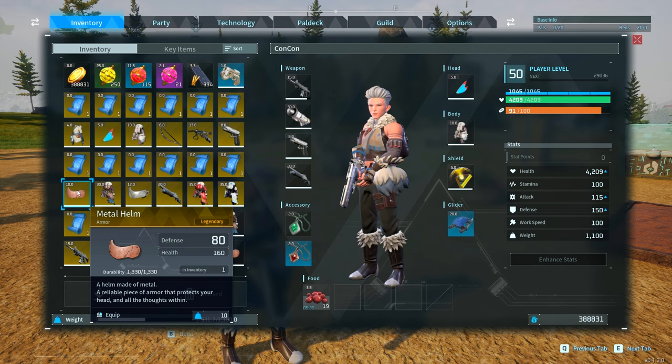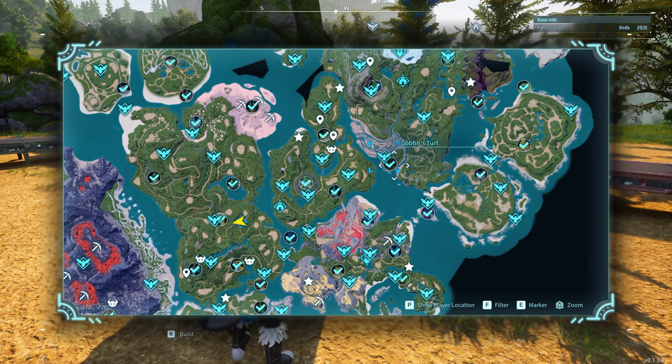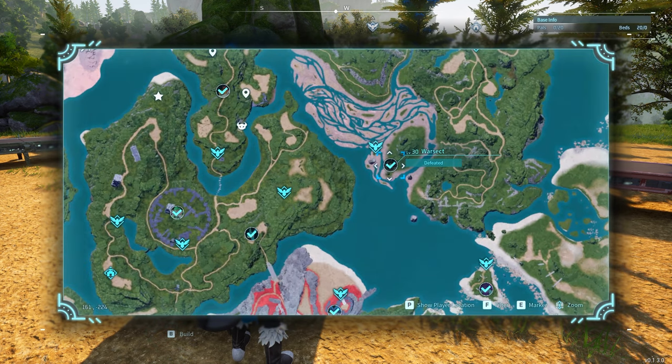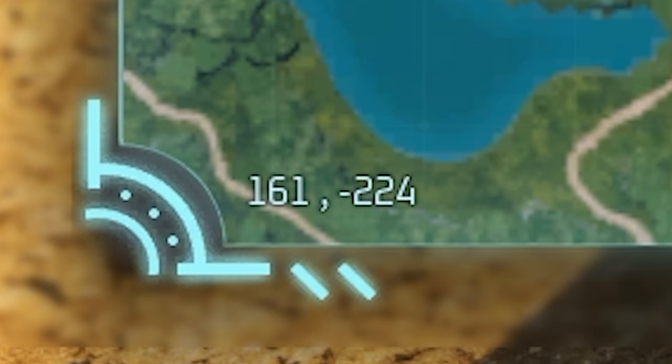The next item is the metal helmet with a defense of 80 and health of 160. The base one only has 50 defense and 100 HP. This is going to drop from a level 30 alpha Pal called Warsect, located on the map at coordinates 161, -224.